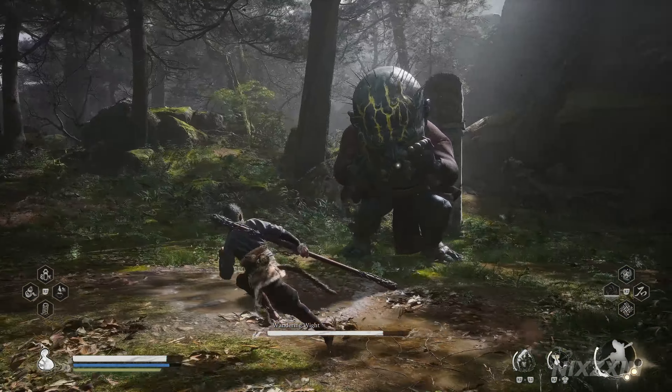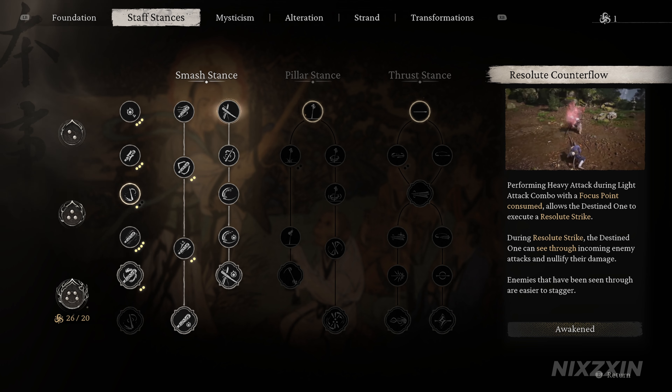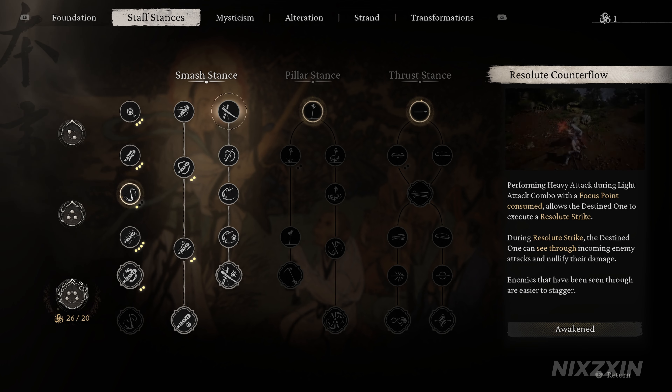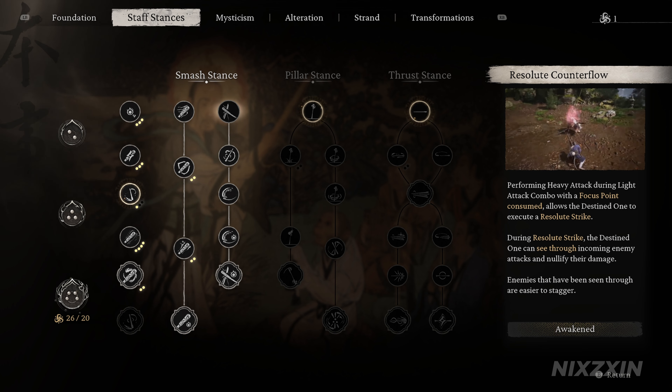Let's take a look at the description of this skill in the game. It's the first skill in Smash Stance on the right. It says: performing a heavy attack during a light attack combo with a focus point consumed allows the destined one to execute a Resolute Strike. During Resolute Strike, the destined one can see through incoming enemy attacks and nullify their damage. Enemies that have been seen through are easier to stagger. All of this can be better translated to: pressing the heavy attack button at the end of each light attack animation will trigger a Resolute Counterflow, and if at the same moment an enemy's attack is about to hit us, the Resolute Counterflow will become a counter strike — we will take no damage and the counter attack will deal increased stagger damage.